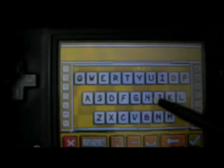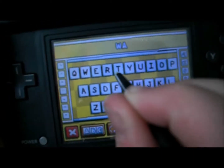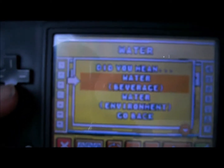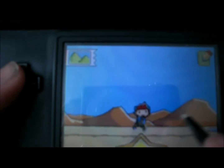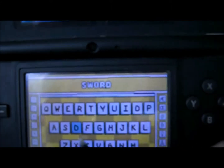You click this little input area and type in whatever you want. So if I type in water, it's going to ask you: do you mean water beverage or water environment? We'll do environment, and there you go — you get water. It doesn't really look like water because the camera isn't picking it up well, but that is water. You use the stylus for the character to walk around. So if I wanted a sword, for example — there we go, we got a sword. You can drag the sword to him and now he has a sword.